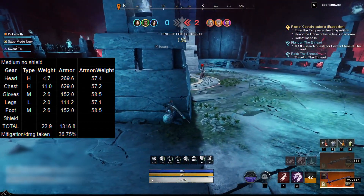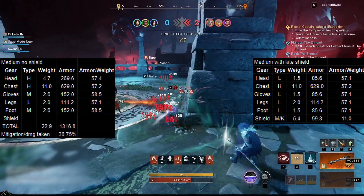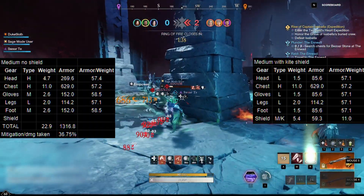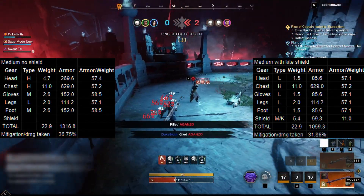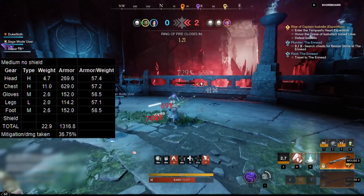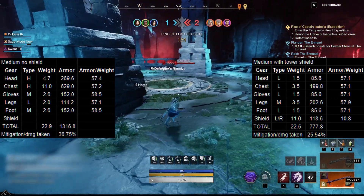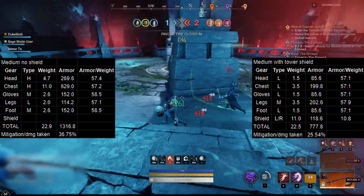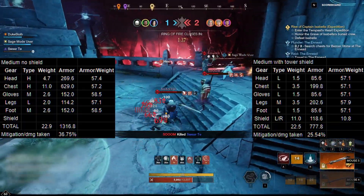Also at this point you'd still be limited to using a round shield. Maybe you would want to use a kite shield because you actually want to block. In that case your optimal loadout would probably be running full light except chest, only your chest would be heavy, and then the kite shield along with that. However the kite shield has a higher weight rating than the round shield while still having the same armor to weight ratio of 11 armor per point of weight so you would lose even more armor. This would cut down your mitigation to 31.86%, in other words per light sword hit you would take more than 20 more damage. And don't you even dare try and think outside of the box and go for a tower shield. In that case you can only run full light with medium legs and again this is more weight with a worse armor rating so now you're sitting at 777.8 armor or 25.54% mitigation. So you're losing more than 10% mitigation compared to a normal medium loadout. This would mean that any second your block isn't up you're taking around the same damage as someone in a normal light loadout.